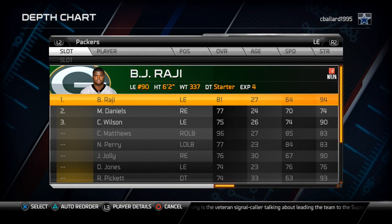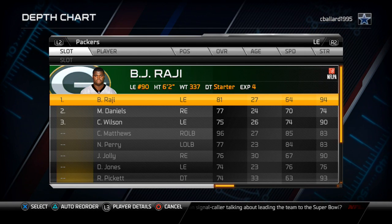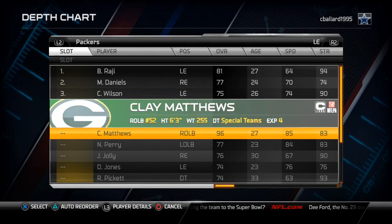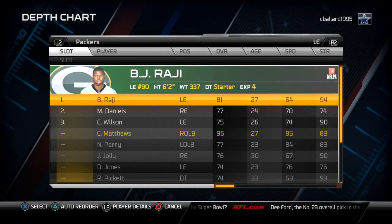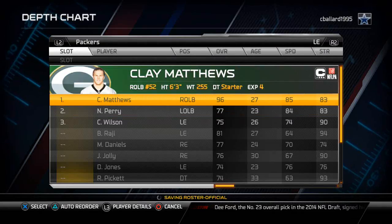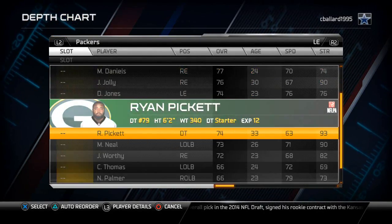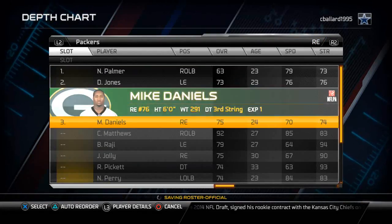For my weak side, I want to put my two strongest guys there. For the Packers, that's Clay Matthews and Nick Perry. That's how I set the 4DNs package up. The third guy really doesn't matter - it's just whoever you want there. For me, I like to put Mike Neal there; I think he's the best backup out of them all.